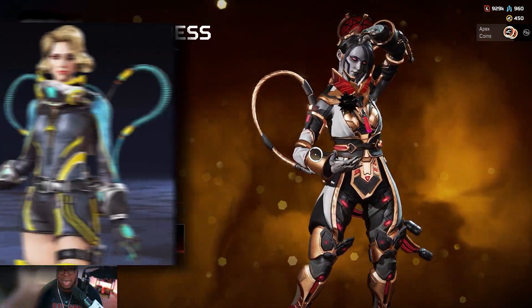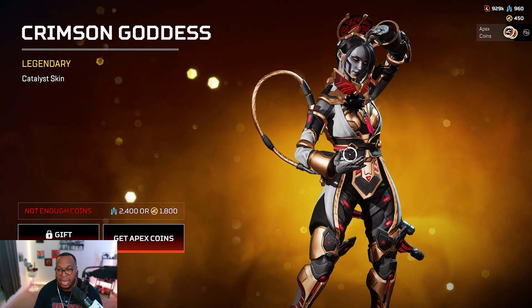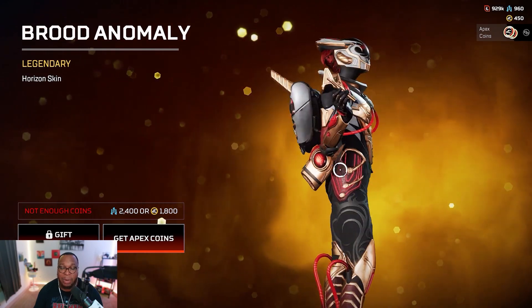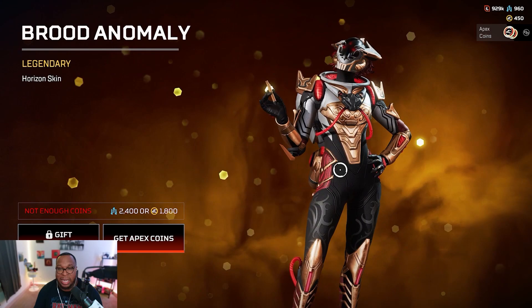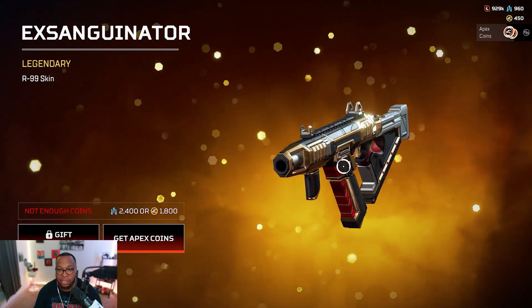Catalyst doesn't have a lot of good skins because she keeps getting that terrible wig. This one is a dub though — Crimson Goddess, we like this one. Horizon doesn't have a lot of good skins either, but this is a good one — Brood Anomaly. I like this one, you can't even see her face — this is fire.